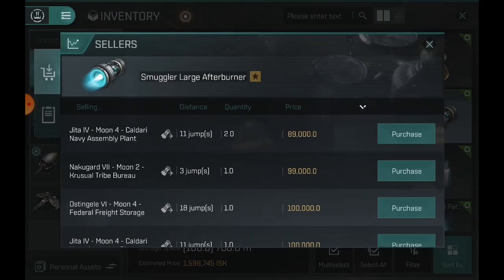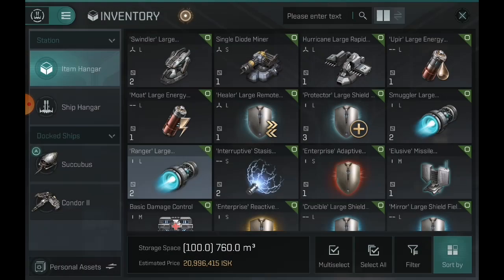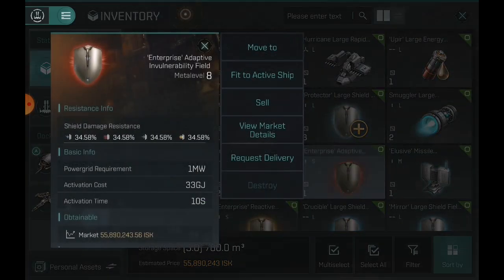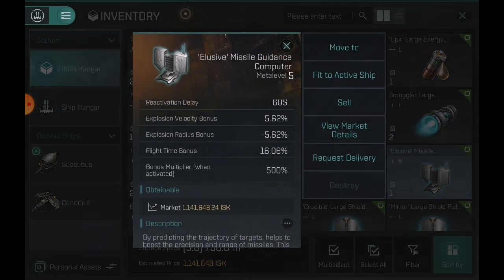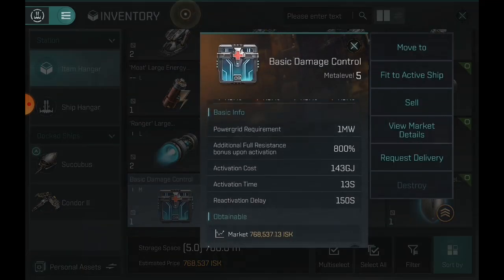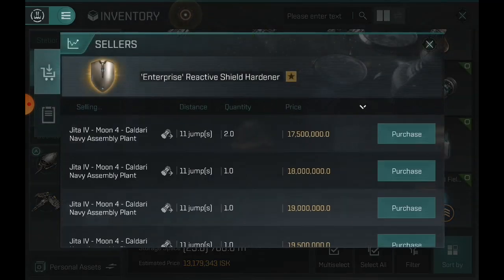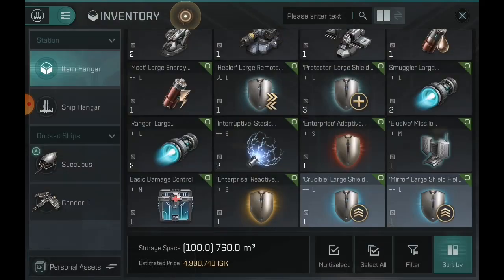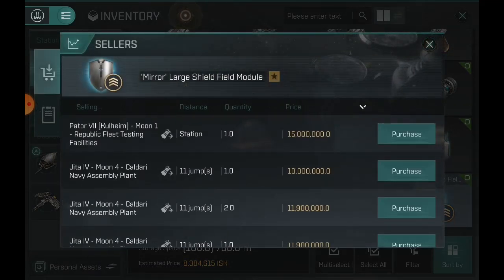Three protector large shield extenders — 36 mil a pop, I will take it. Smuggler large afterburner going for 100k a pop. Ranger large afterburner — 4 mil. Interruptive stasis webifier — 6 mil a pop. Enterprise adaptive — 63 mil, that's what I like to see. Our elusive is 40k a pop — I think this is 450k. Enterprise reactive — 17.5 mil.